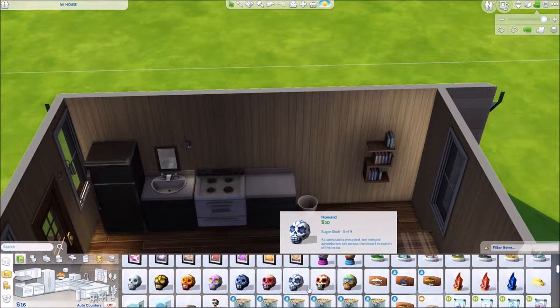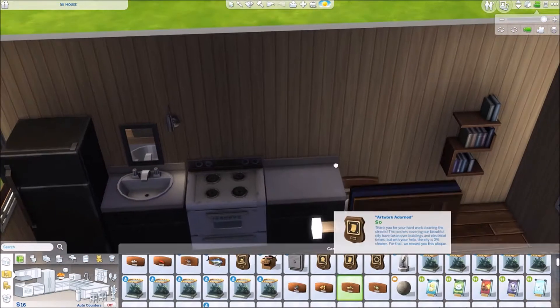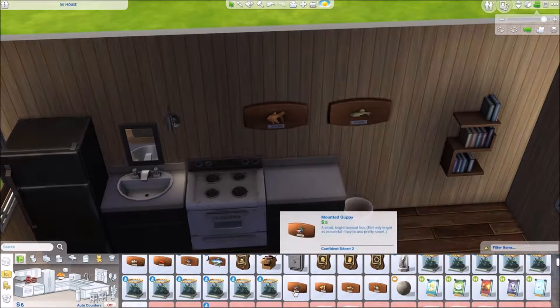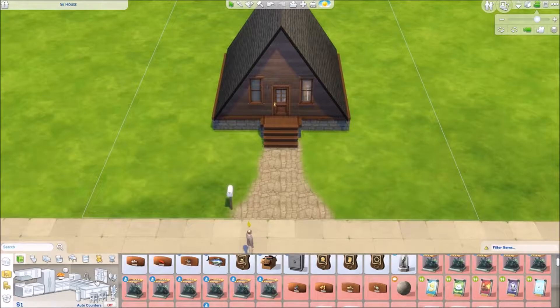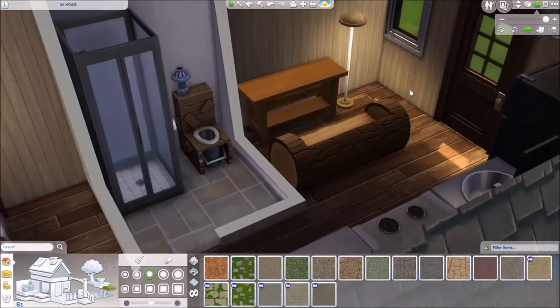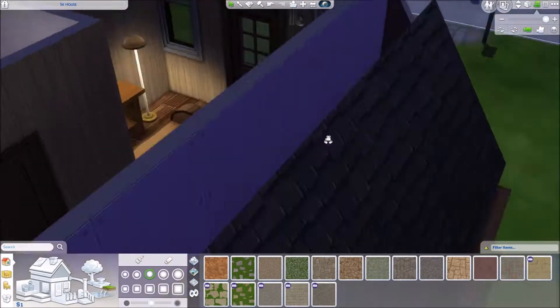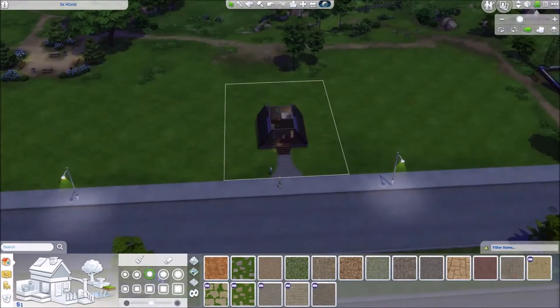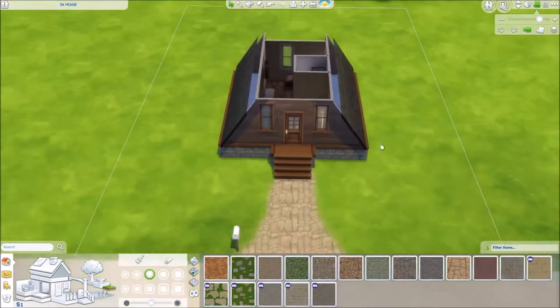Only one Sim can stay here. And if you want to live in the house as is, you'd probably want to put one of those bushes outside that you could woohoo in, because your Sims could not woohoo in the twin bed. That kind of blows my mind — they can woohoo in a bush but not in a twin bed. That doesn't make sense. I feel like they could make it work if they really wanted to.